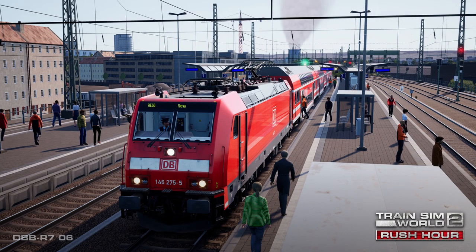The DB BR146.2 is a modern, speedy, passenger-oriented example of motive power. In the early 2000s, Deutsche Bahn placed an order for 47 passenger locomotives. These would follow in the footsteps of previous designs, such as the 185.2, combined with older passenger variants to provide a modern counterpart, known as the DB BR146.2. Being passenger-focused, the 146.2 features a higher top speed than the 185.2, and is also equipped with destination board equipment, as well as push-pull capability, allowing it to be driven from a control car.